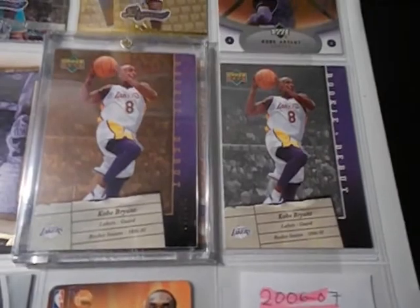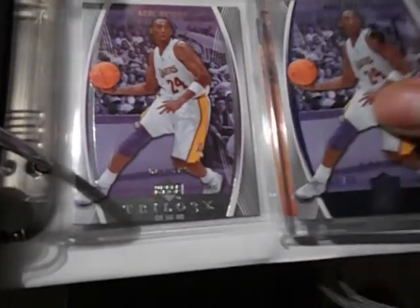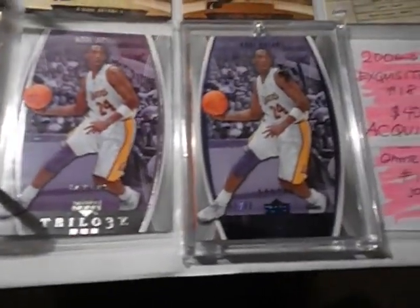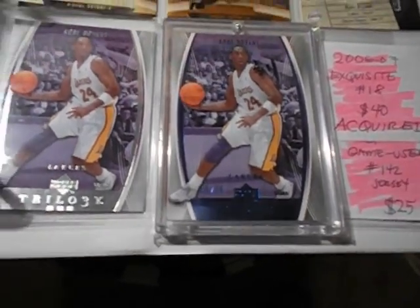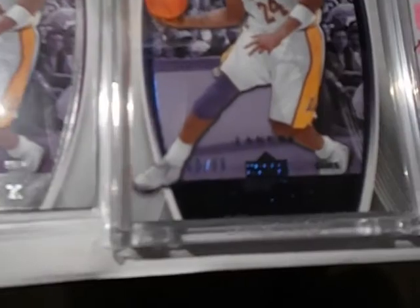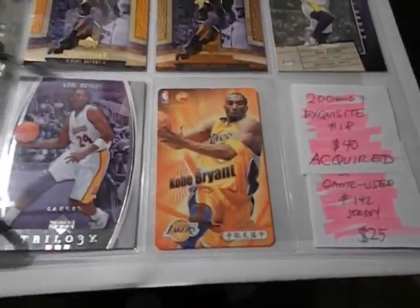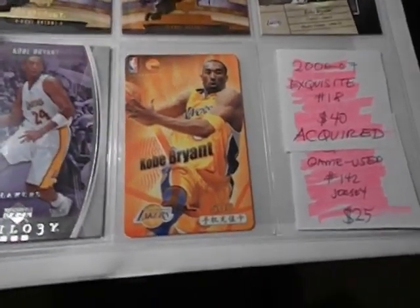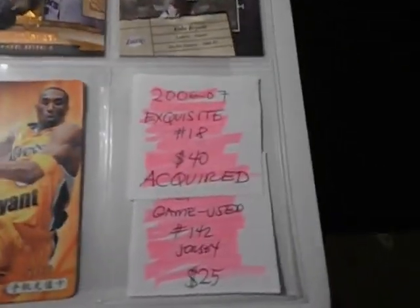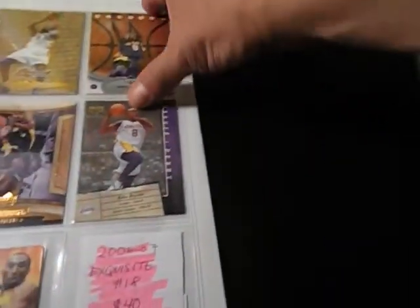I got the Trilogy — that's the base card and I got the blue version numbered to 66. And I got the Chinese telephone card and Exquisite acquired and SP Game acquired. I think there's no more base cards, so let's go into the nice stuff.